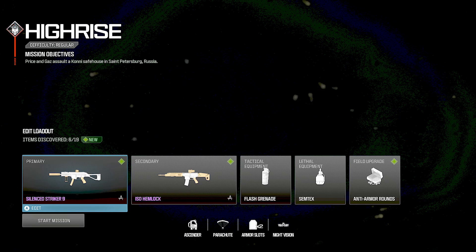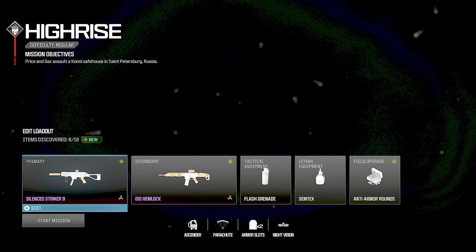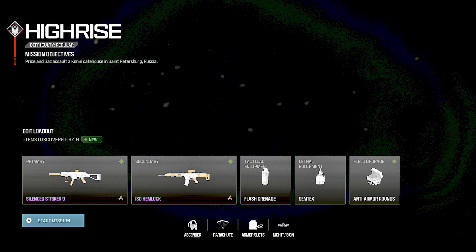For this one, I think it's almost necessary to have played the mission at least once to get the Ascender out of it. And once you've got the Ascender, you can then try to get to the roof in 45 seconds. I think it'll take you longer than that without the Ascender, so I think that's like a requirement for the achievement.